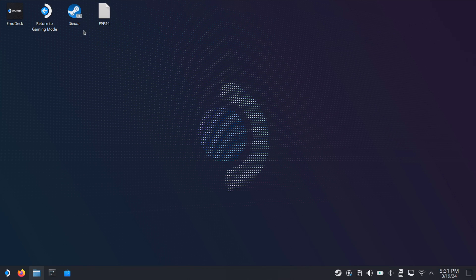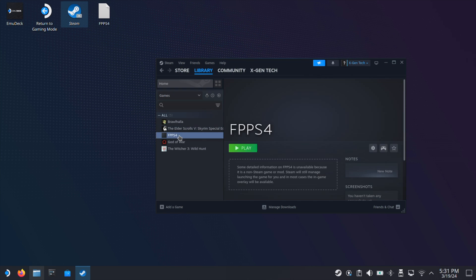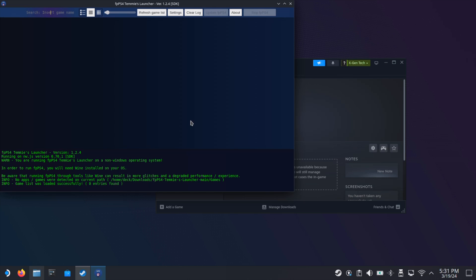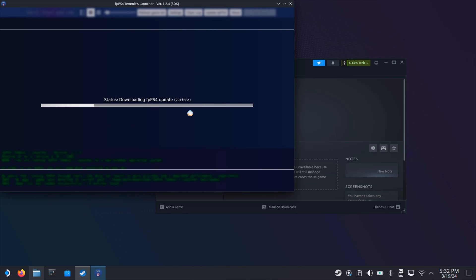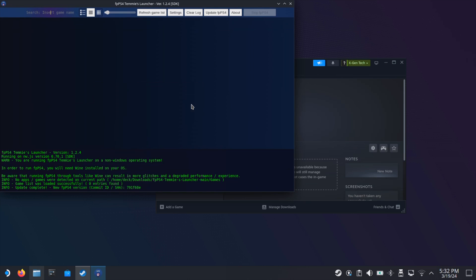Then just add this desktop shortcut to your Steam. Next, open up your Steam and go to the library. Select the fpp-s4 and then click play. After about 5 seconds, you should have this window opened — just click OK here. Then click OK on this window to update the fpp-s4. Once the update is complete, just click OK. Now we can close the emulator for now.